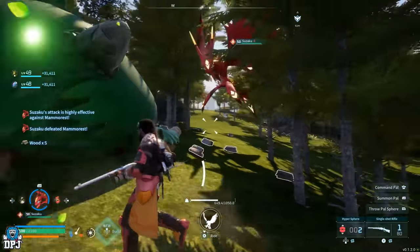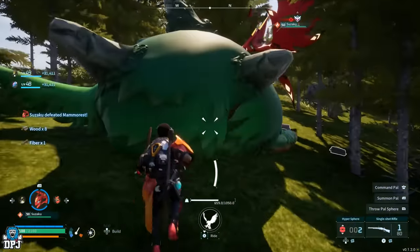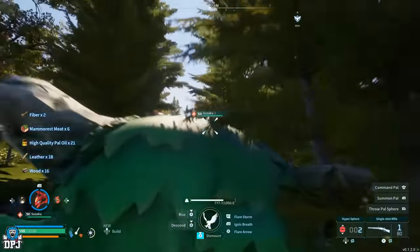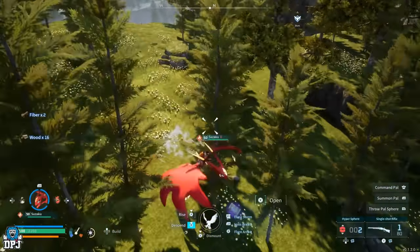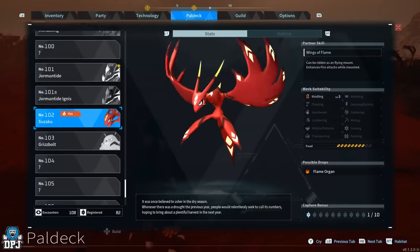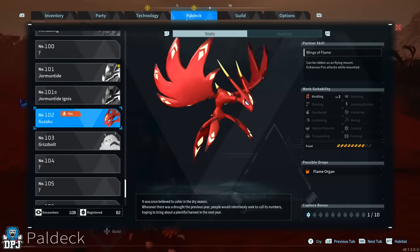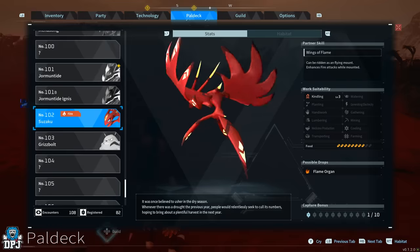In regards to its work, suitability offers a level 3 in kindling, so it also has its base purposes. But to be honest, I added this dude to the list purely because of how hard it hits. What I actually do is fly around on my Ragnarhawk or my Beacon, but also have this dude in my party, as it's just so much more effective in taking out those harder targets.